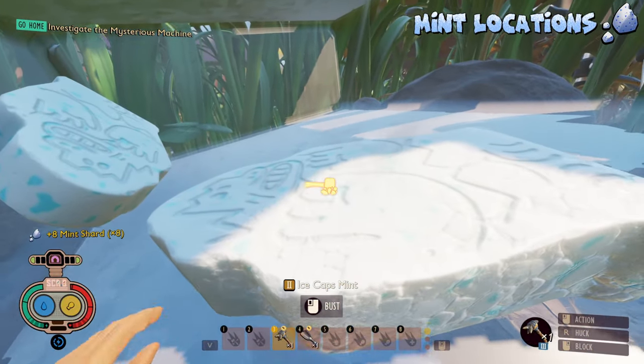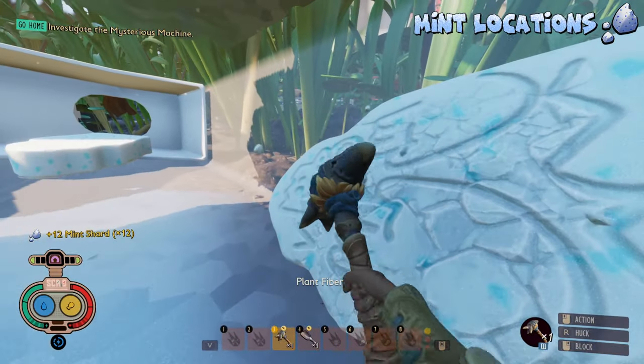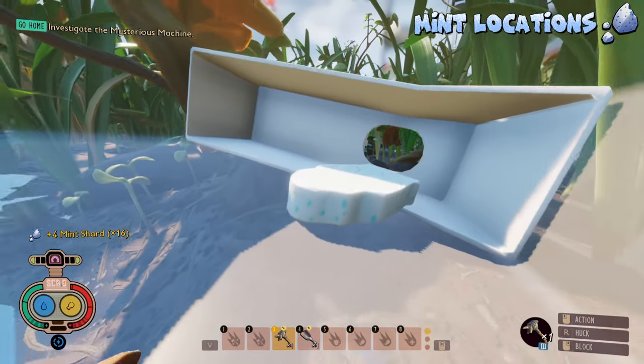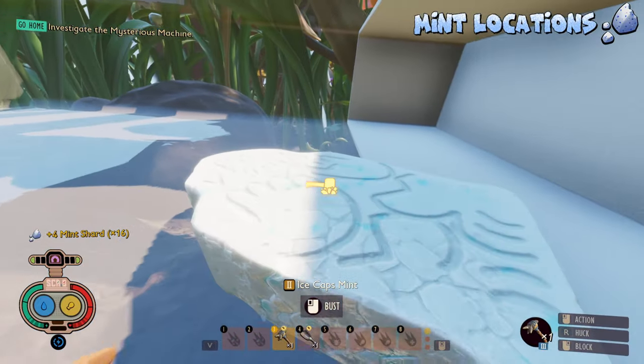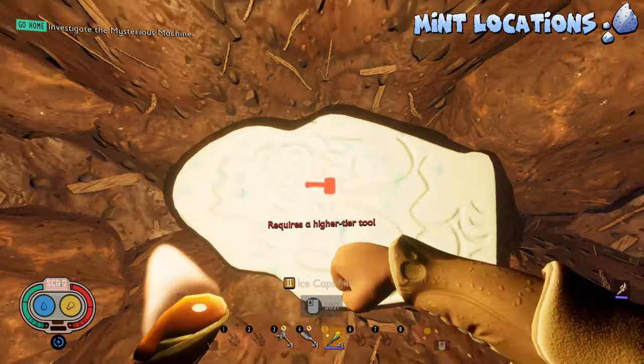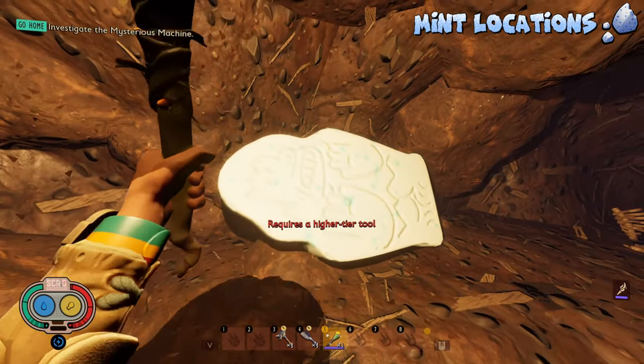Also, whenever you're farming for candies in this video, you have a 1% chance drop to get a Trinket, which adds a flat amount of elemental damage to all of your attacks. If you're lucky enough, you might get a Trinket in one of your farming runs. There is also another location where you can find a single Ice Cap Mint. This one respawns every 3 in-game days, so make sure to come back every 3 in-game days to maximize on your candies.